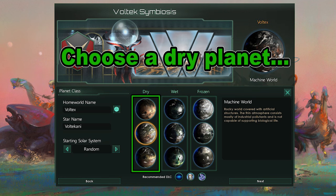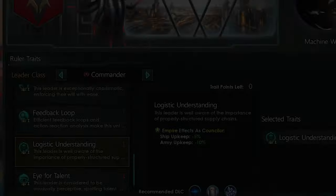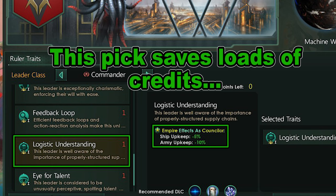For a planet class, I would pick Dry Climate — either Desert, Arid, or Savannah Worlds — since dry planets tend to have more generator districts, which you will absolutely need because of all the research and unification you will be doing. Like most of my builds, I go with Logistical Understanding every time — it really adds up late game.